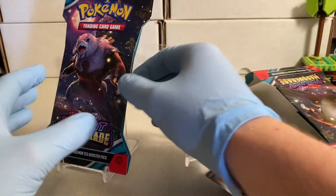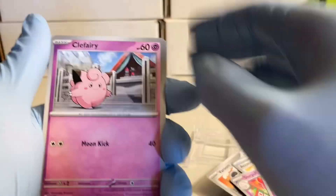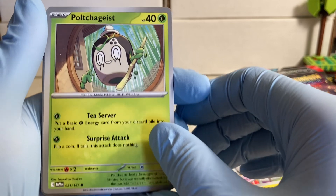And then Ogrepon — it is Ogrepon! Nice, plus a basic energy. I'll save the codes for the online game. That's a cool pull! Opening the next pack — another Clefairy, oh my goodness, I have two of them! Another Shanks, whoa! And finally a change — Polchageist!